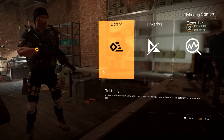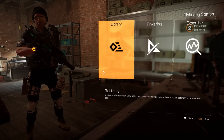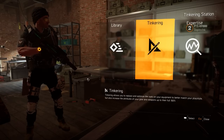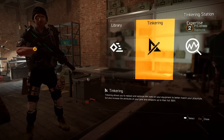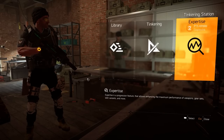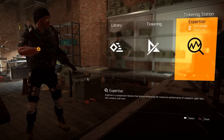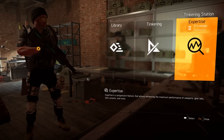You start off with Library, which I think is very good to put in the first slot, because for new players and for people interacting with this system, this is the very core thing to do — you want to build out your library so that you can recalibrate. It says at the bottom: Library is where you can view and extract stats from items in your inventory or optimize your level 40 gear. Then if you tab over to the next one, which is the new tab called Tinkering, it says Tinkering allows you to replace and optimize the stats on your equipment to better match your playstyle, but also increase the attributes of your gear and weapons to their full 100%. And then lastly, we have Expertise, which I think many of us know, but they do now have a description for it — Expertise is a progression feature that allows enhancing the maximum performance of weapons, gear sets, skill variants, and more.